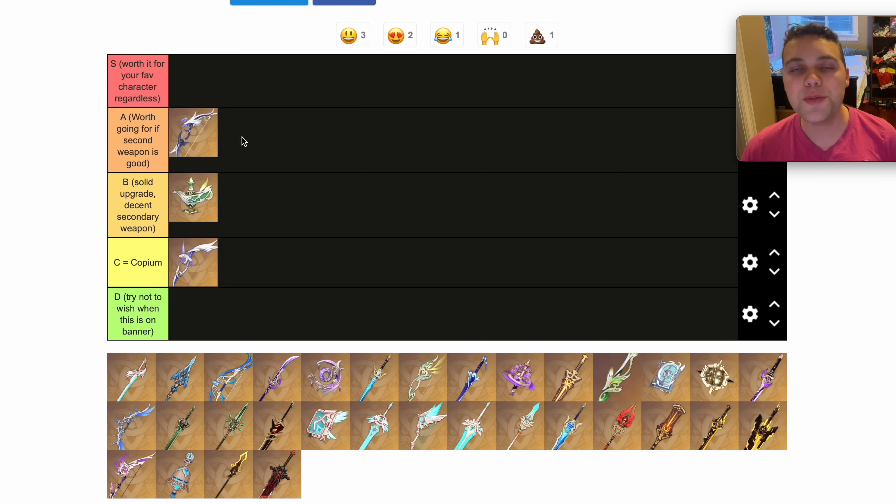Aqua Simulacra I would put in the A tier. This is definitely not an S tier weapon, because unless you have C1 Yelan, you should be using Favonius War Bow on her instead. But it's not even really her best 5-star bow either, because Elegy of the End is so good.